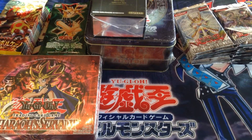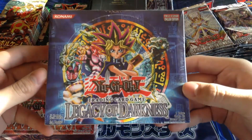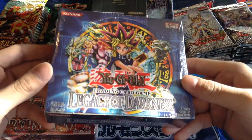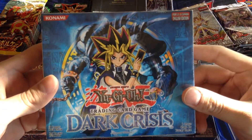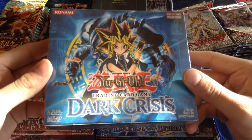I got a Legacy of Darkness — Unlimited edition — which introduced Spirit Monsters. Got a Garatsu and Injection Fairy Lily in there. Pretty cool set. Then I also got a Dark Crisis, and there actually aren't that many box openings of these on YouTube — I think there's only like two — so that's pretty cool.